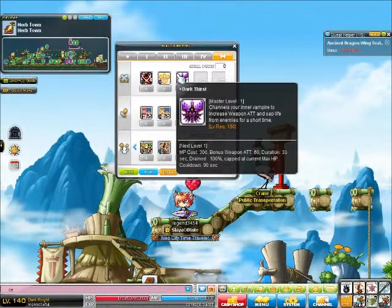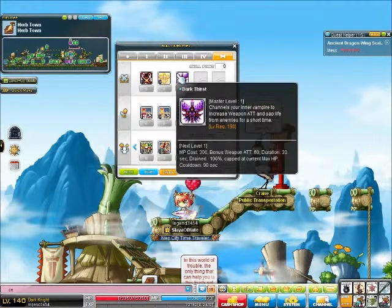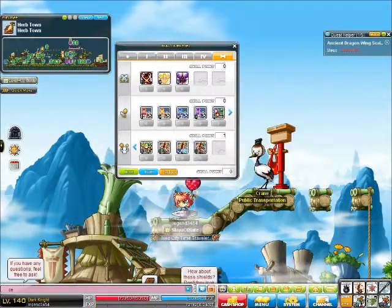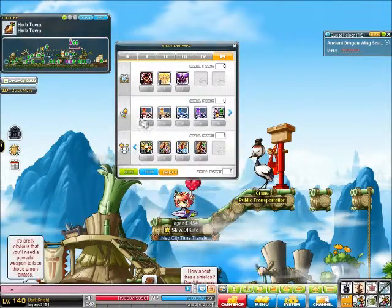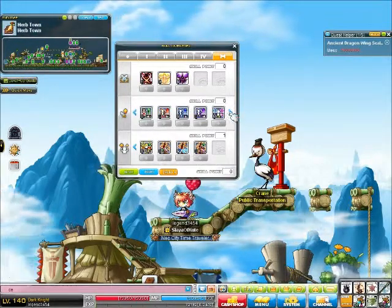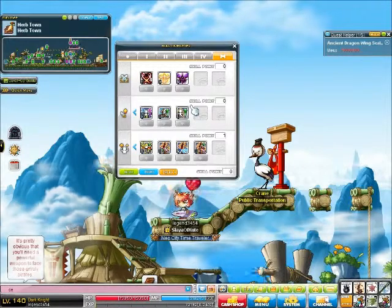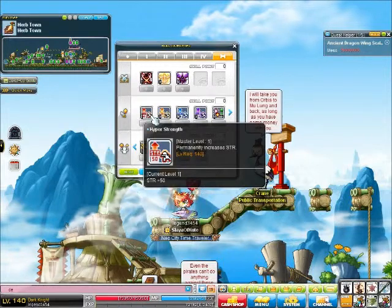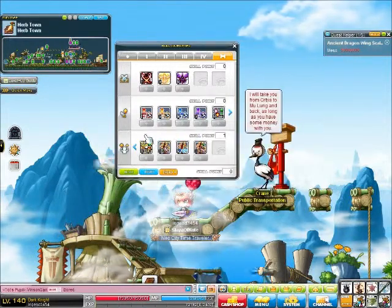This kind of makes me believe I'm correct when I say Dark Knights are close to being vampires, because the description says 'challenge in a vampire to increase weapon attack and sap the life from enemies for a short time.' The passive stat skills — magic defense, strength, dex, intelligence, luck — pretty much do what they say, like magic defense increases magic defense by a bunch, strength increases strength by a bunch.